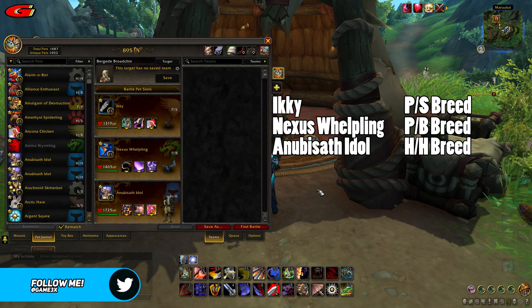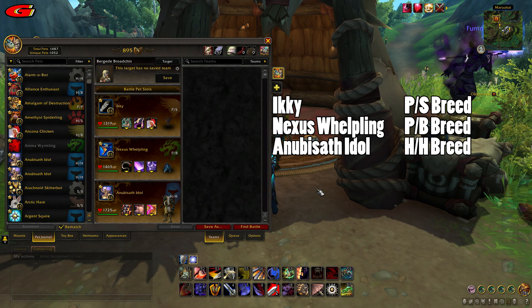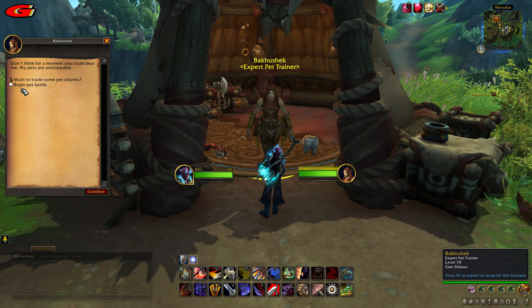The setup I used was Ikki with Savage Talon, Black Claw and Flock. The Nexus Whelpling with Tail Swipe, Mana Surge and Arcane Storm. And the Anubisath Idol with Crush, Sandstorm and Deflection.